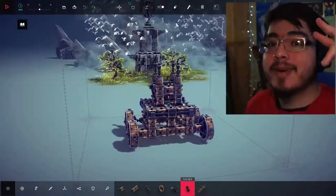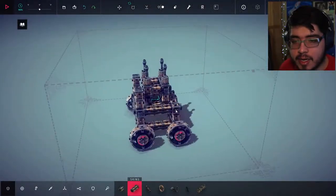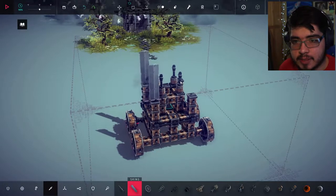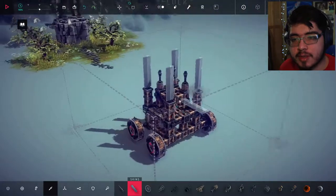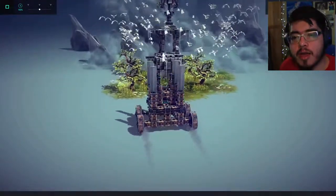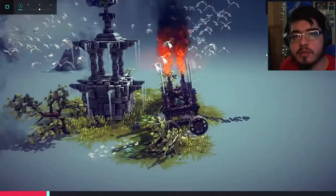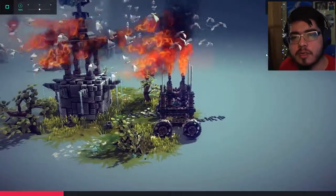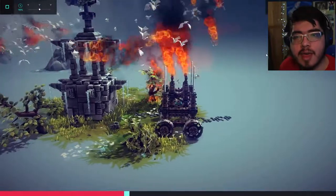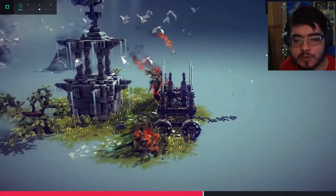I don't know if that'll be enough but it should help. I'm not an engineer - your boy is not an engineer. Let me add the outer structures and then add some metal blades, so even if they don't hit the actual flamethrowers we'll hit the blades. Now we're pretty top-heavy so that could be dangerous. Are they even getting hit by the fire? I feel like they're going through it pretty easily.